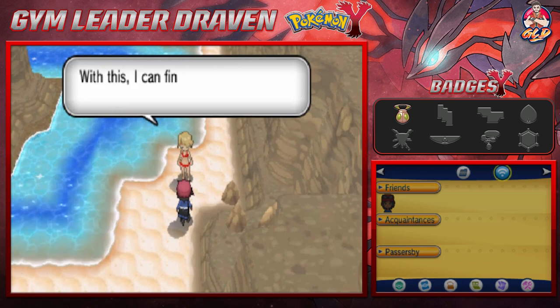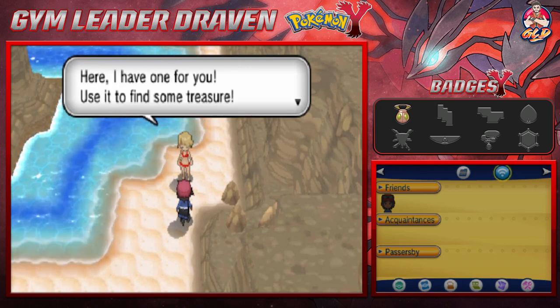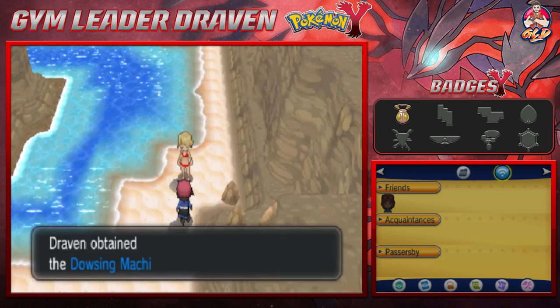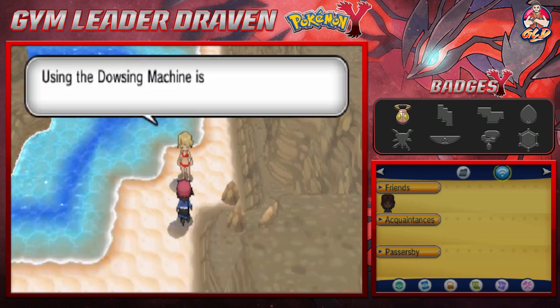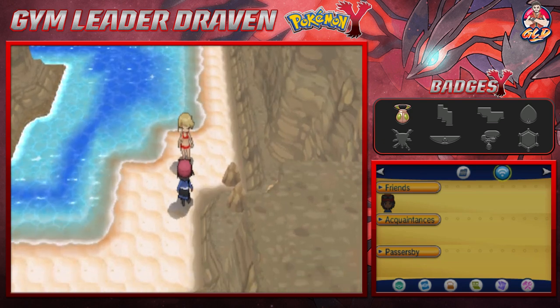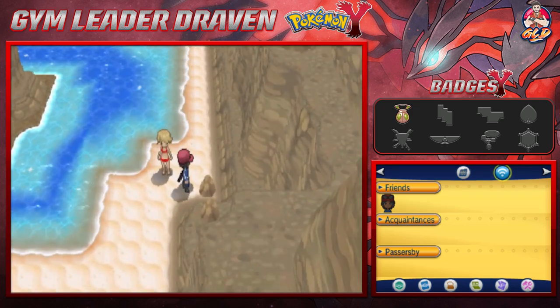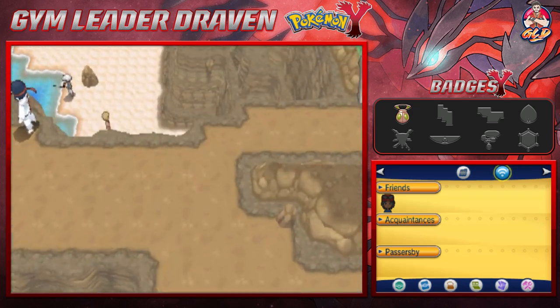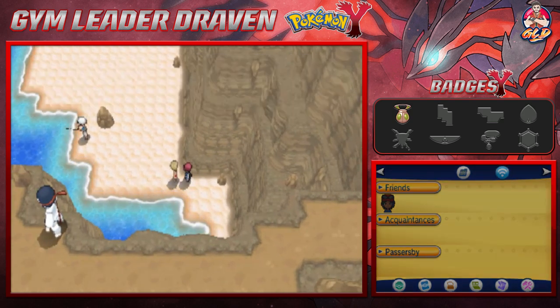This lady says: 'That's a Dowsing Machine — with this I can find items I can't see without trouble at all. Here, I have one for you, use this as a treasure.' And there you go guys — we get ourselves a Dowsing Machine, and this will help us find some hidden items.